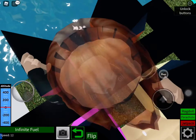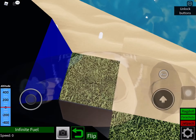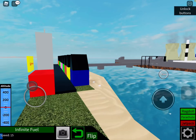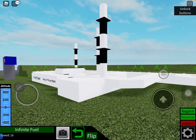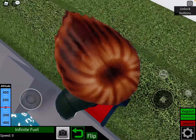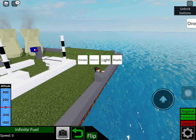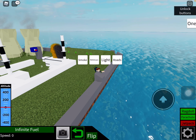You might be asking where the main pilot seat is — you can't see it from here. It's actually hidden in the mountain, right here. There's also a meltdown button if I wanted to trigger a meltdown.